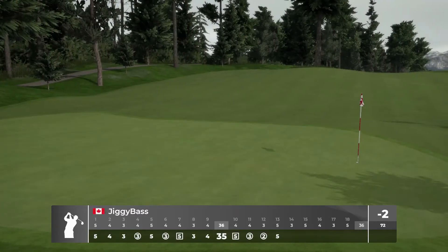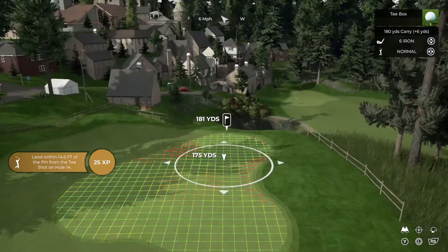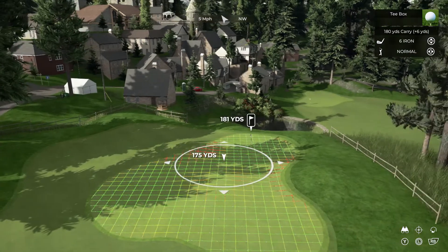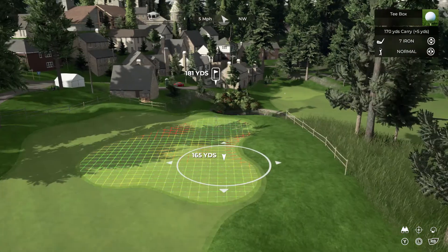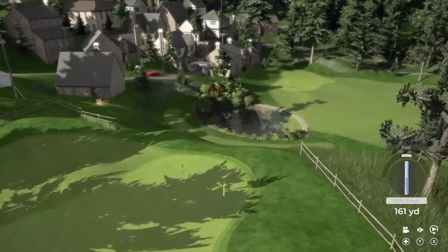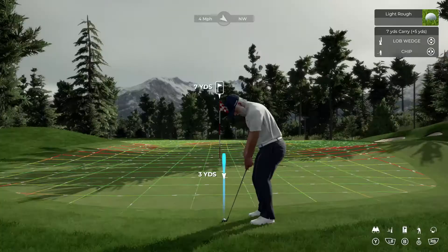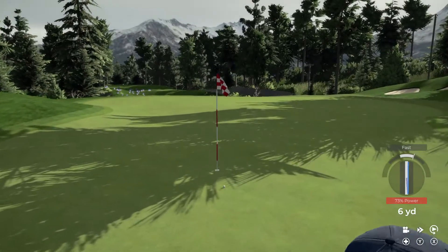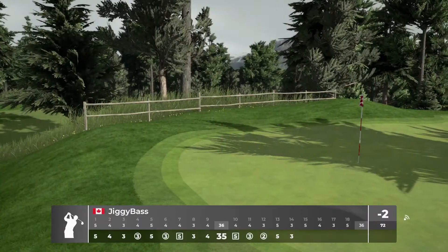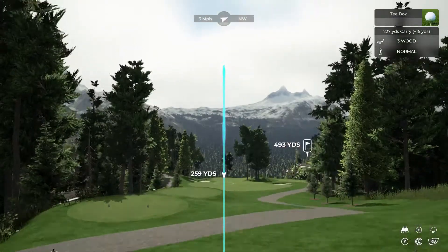On to 14 — another cool par three. All the par threes are awesome. We're basically in the middle of like a village in the mountains right now, which is pretty cool — basically in the middle of like an Austrian village. The swing was to die for but yeah, missed the green on that. Cool view of the last hole there too. Nice little chip there — that's exactly what we need. That's the kind of short game that's going to get us those birdies and maybe even some eagles if we put ourselves in the right position.